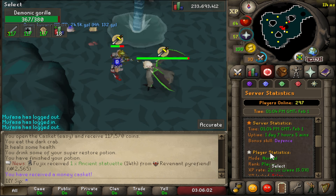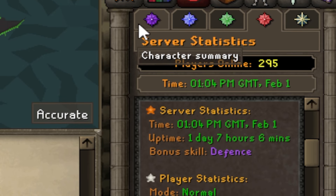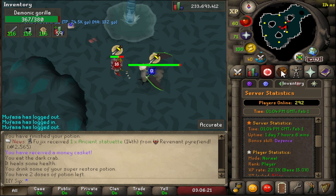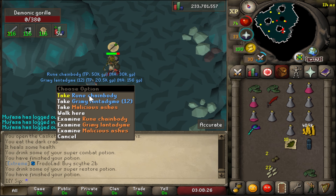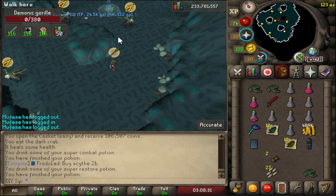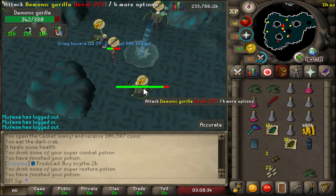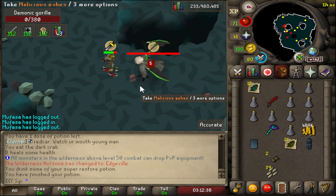Also, today's bonus skill is defense, which I already have 99 in. But if it was something else, I would definitely try out some skilling. Make sure to check out the bonus skill of the day. Got a rune chainbody — not bad. I also have a lot of herbs which I probably should pick up. By the time I do Herblore they'll come in very handy.